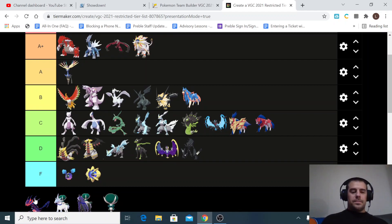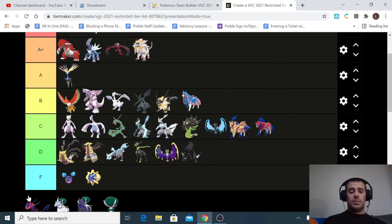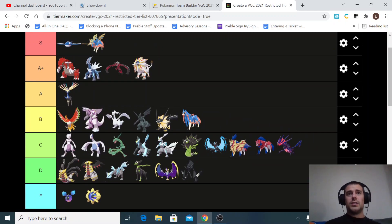Eternatus — I'm going to throw it in the C tier. It was really good in Series 10 without Dynamax, but now that Dynamax is back it's not as great. Dynamax Cannon is a really good move, just not as good as Behemoth Blade. It has an immunity against Fairies, but if Misty Terrain is up it lowers Dynamax Cannon's damage output by 50%. It still has a really high special attack and can be really bulky. Some people use it with Cosmic Power to make it super bulky; others use a Life Orb to deal tons of damage. It can have use and be a solid Pokémon, just not extraordinary.